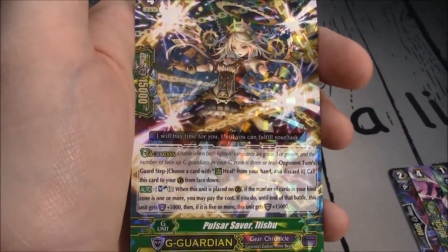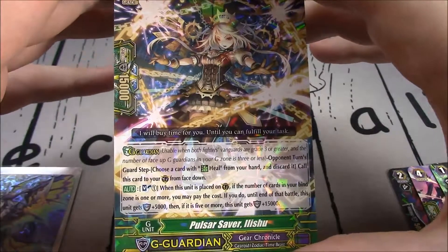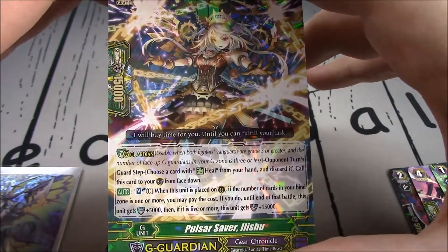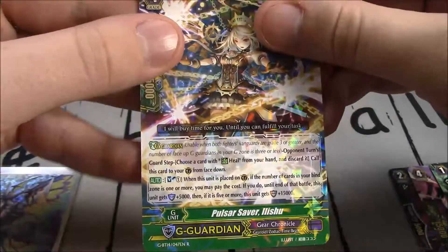Another rare — Pulsar Saber Illusia. G-Guard for Gear Chronicle. Soul Blast 1 when the unit is placed on Guardian Circle: if the number of cards in your bind zone is 1 or more, you pay the cost; until end of battle the unit gets plus 5k. Then, if it is 5 or more, it gains 15k shield. So it's one of those 20k shield getters.